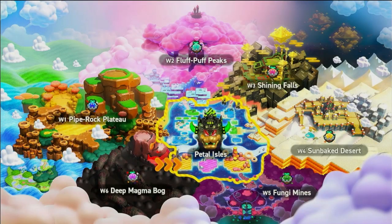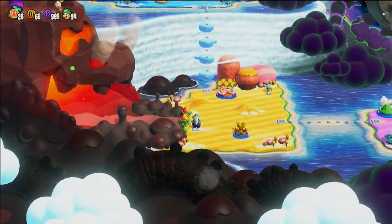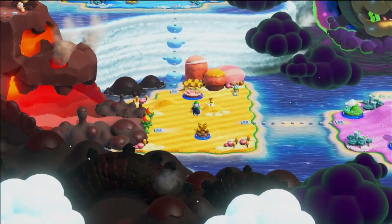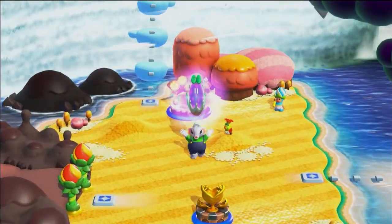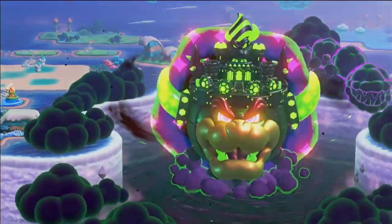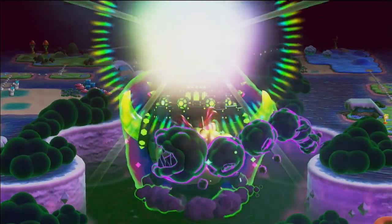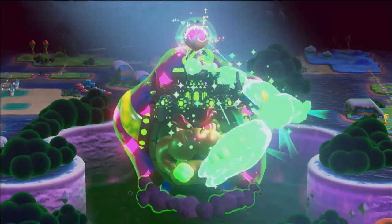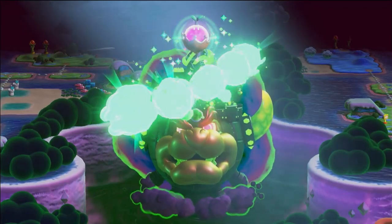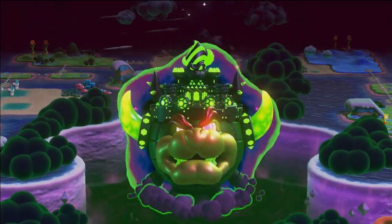Let's-a go! Back to the Petal Isles. I wonder if the Bowser Castle is going to be like a whole world in itself. Something's going to happen — the final royal seed! Now Bowser's got no protection. What's going to happen now?